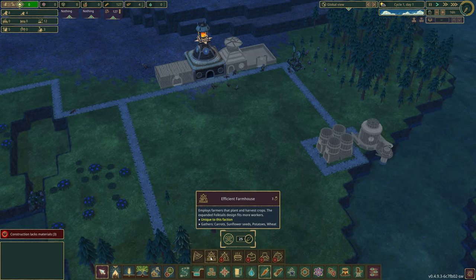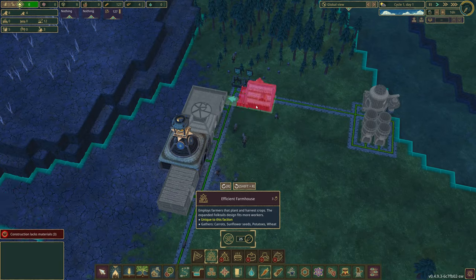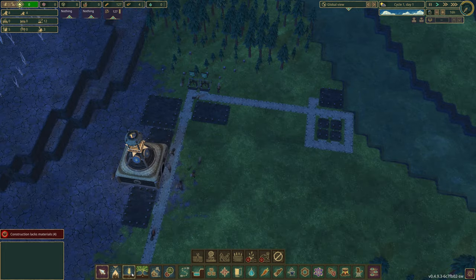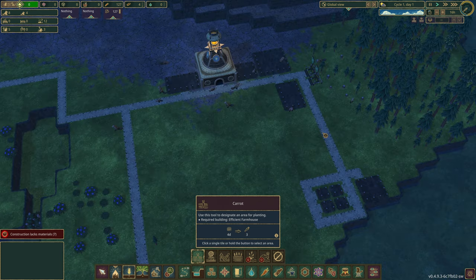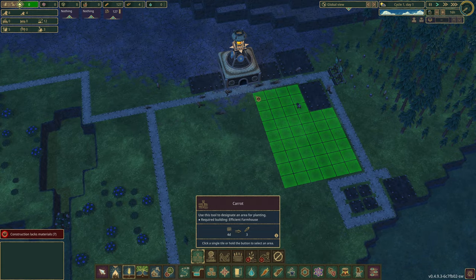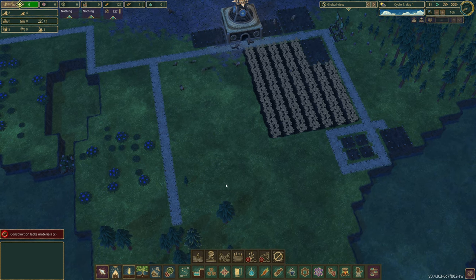We're going to wait for these to get built, but I want to put down a farm as well. So we're going to put down a farmhouse. Going into plant crops, we're going to get carrots — they take four days. I'm thinking we do a full strip like that, maybe a carrot plantation there, another plantation here of something, and put another farmhouse down here with potatoes.